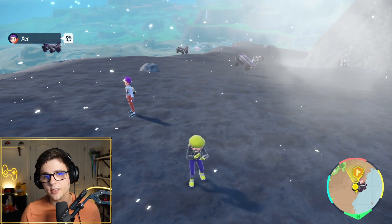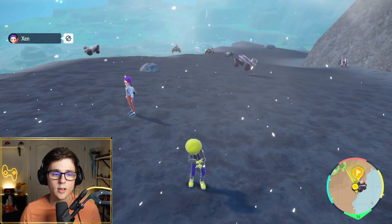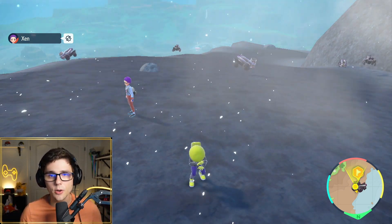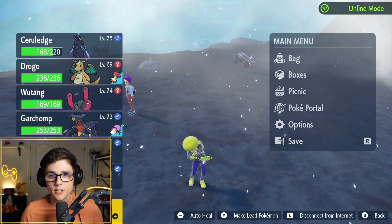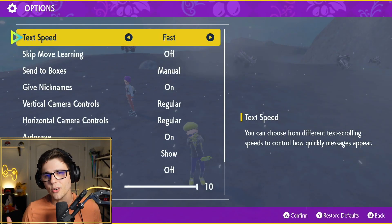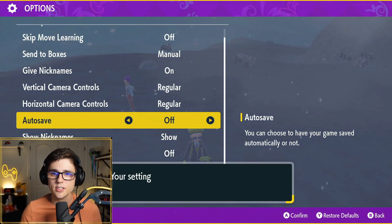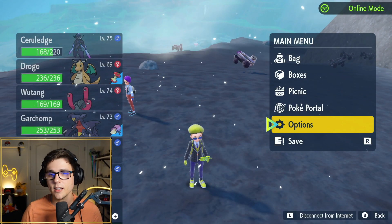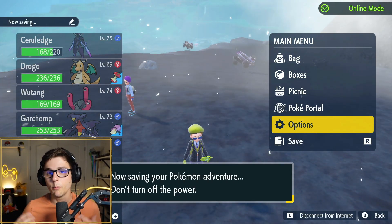So the way this glitch works is basically you have to find a Shiny in a multiplayer session. As the host, I invited Zen to my game, and the very first thing we're going to do is turn off autosave. I could do this right when we find the Shiny, but I'm doing it now to be safe. I'm still going to have to save the game right before I attempt to catch the Shiny — or more specifically, before Zen attempts to catch the Shiny.